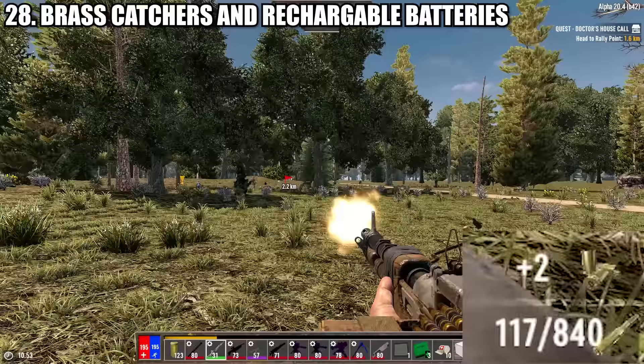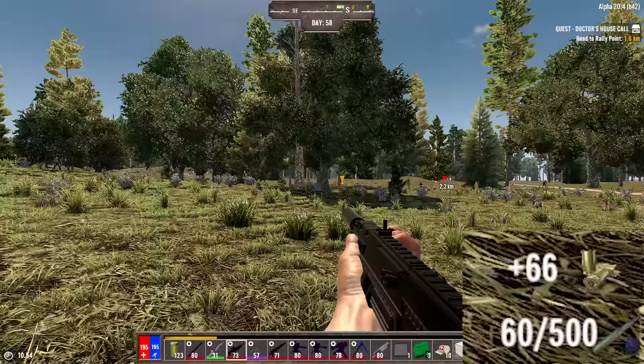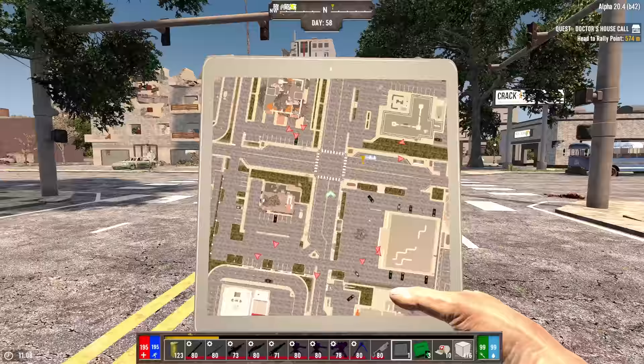If you're looking to save brass, you can craft a Brass Catcher mod which has a 50% chance to return a brass casing — it also works on weapons using steel casings. Coil guns and laser weapons can similarly benefit from the Rechargeable Battery mod, which gives a 50% chance to return the coil battery or energy cell respectively.